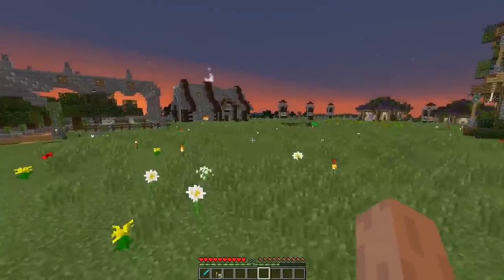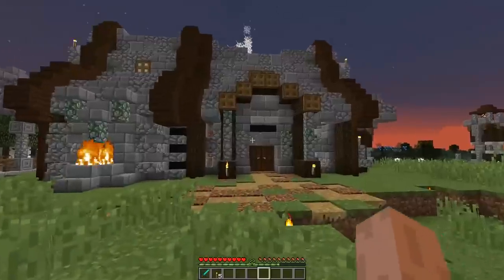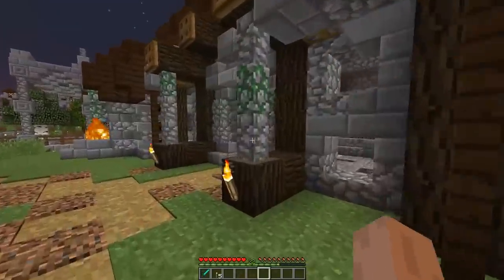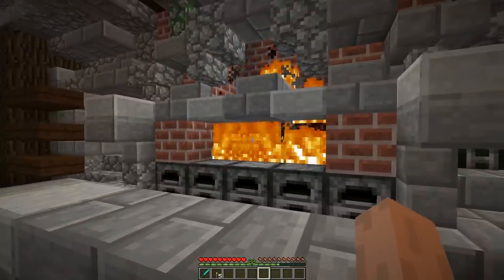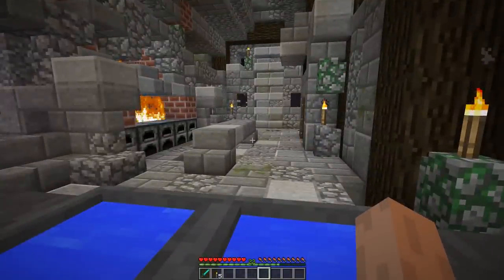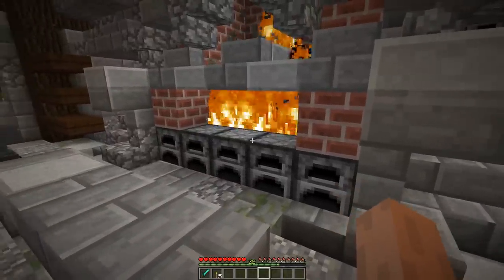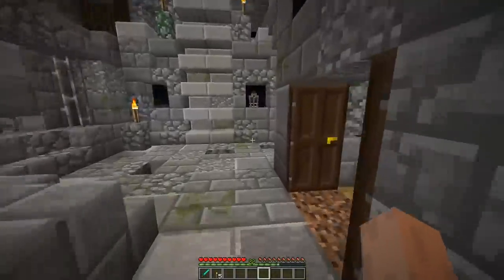Look at this blacksmith building - it looks amazing, I absolutely love it. We went with a strong stone feel instead of the purple roofs, with a little fire out front. Inside we've got a hearth, two anvils, cauldrons with water for quenching - I'm a master blacksmith in case you couldn't tell. There's a little shelf which I like and five furnaces ready. We may need to upgrade if we get two blacksmiths eventually.